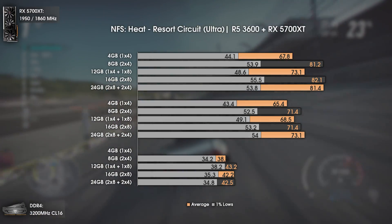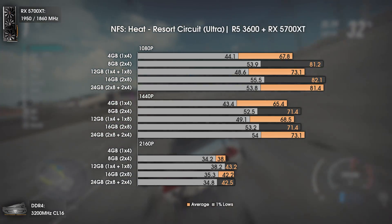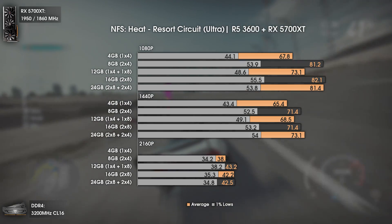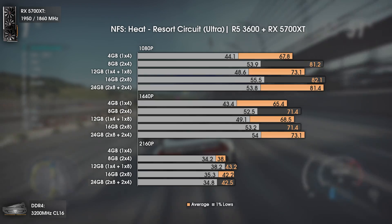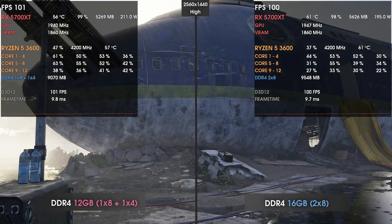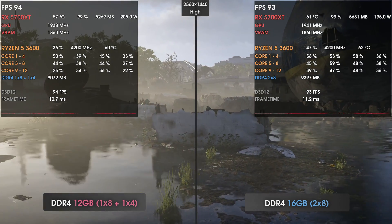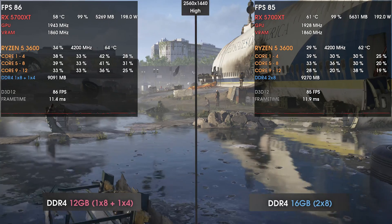The second game is Need for Speed Heat. This game shows that 4GB of RAM is clearly not enough — the game wouldn't even run at 4K with only 4GB, even with an NVMe SSD for the page file. For the remaining results, 8GB performs better than 12GB due to the mixed RAM sticks. Results are close at 4K, possibly due to in-game weather changes. Overall, anything over 8GB with equal RAM sticks is fine.